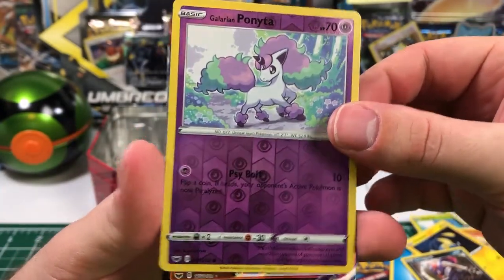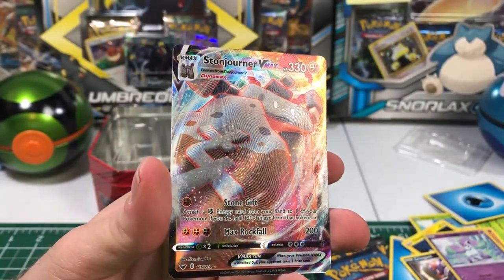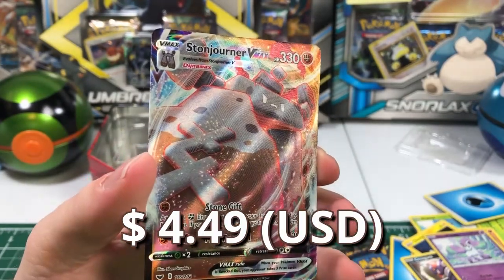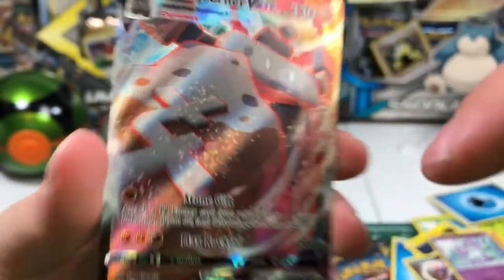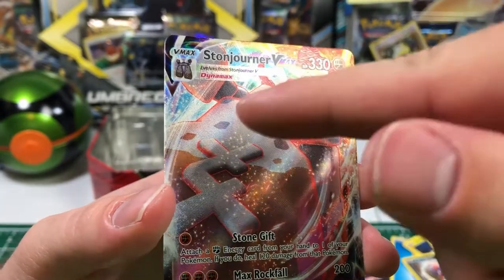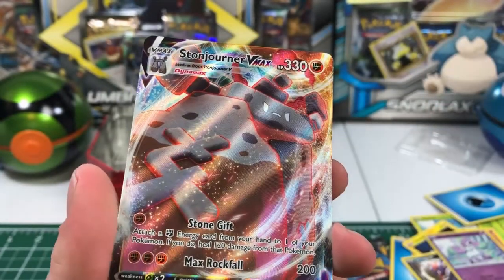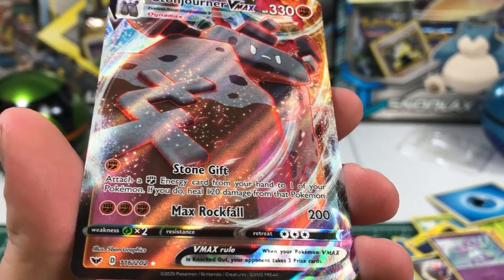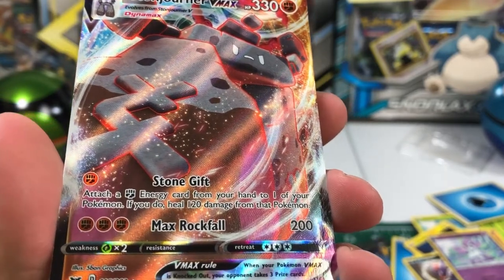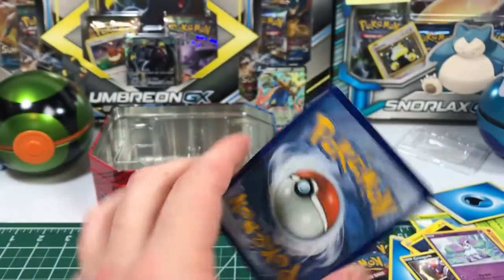And on the back — hot damn, it's shiny! It's really shiny. It's a Stonjourner VMAX. I mispronounced the name in my excitement. Evolves from Stonjourner V. Dynamax — does that mean this is a Dynamax? I don't know what that means. Someone educate me. That's pretty beautiful. Stone Gift, Max Rockfall. Number 116 out of 202. Attach a fighting energy from your hand to one of your Pokemon; if you do, heal 120 damage from that Pokemon. Very nice card.